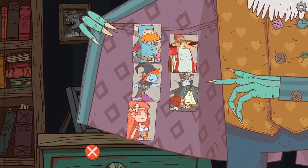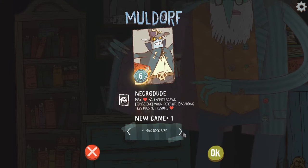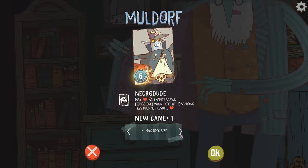Bruno and Mischief have now each failed twice, which is hilarious. Let's go ahead and do Muldorf. That means we are going into new game plus one, which is... oh my god. It changed! I had no idea it changed.